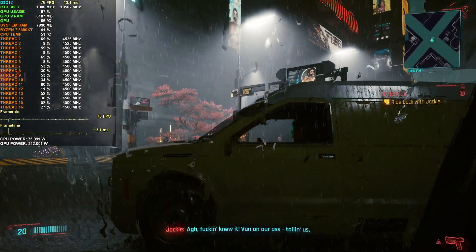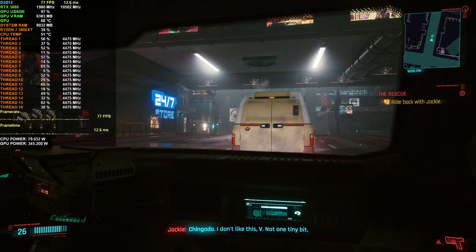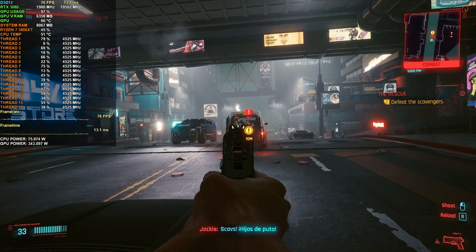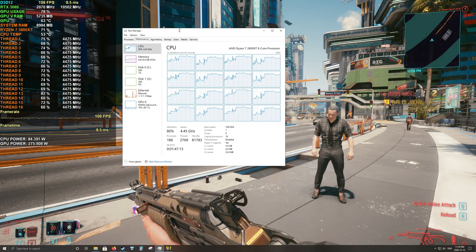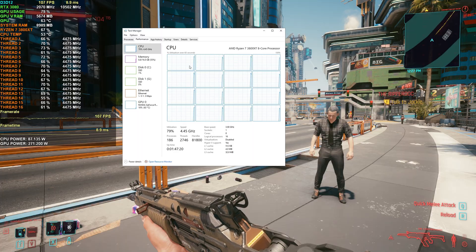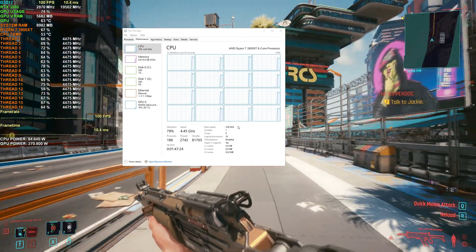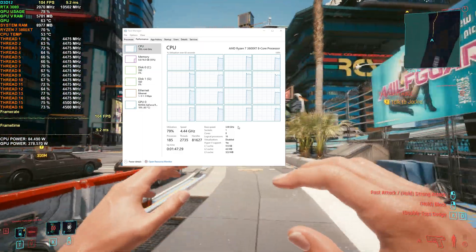The issue with this is that I've had multiple users with 8-core and even 12-core Ryzen CPUs tell me that they did experience a performance boost, so I believe more work and testing needs to be done here. Even on the AMD subreddit, there were people reporting a massive performance improvement applying the hex edit. You can clearly see in Task Manager that once the hex edit was applied, CPU utilization was more consistent and higher — and this consistency did also alleviate stuttering for a lot of people.